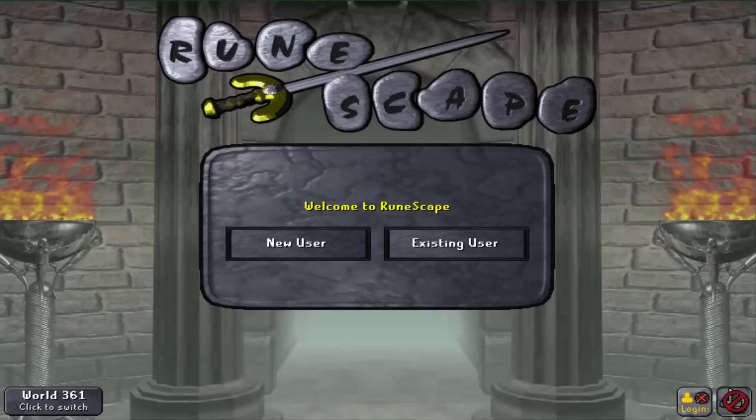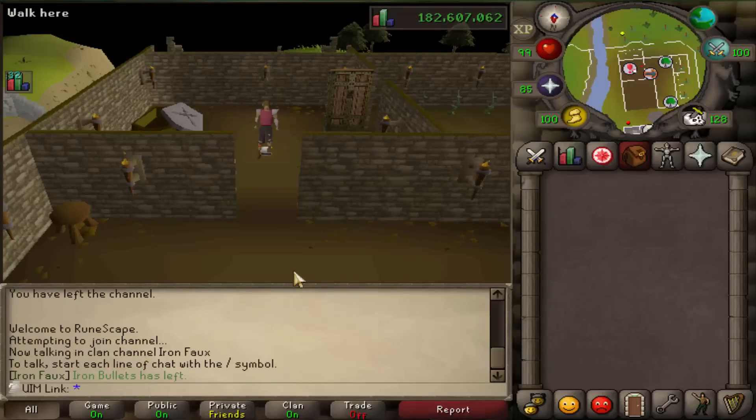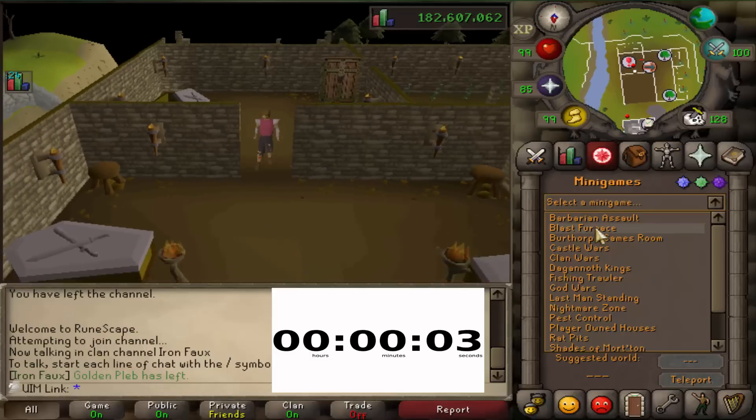You died at Bandos — let's work from there. All of our stuff is at Bandos. I have nothing in my inventory. There's no possible way I could get back in an hour — but there is. A very simple way to do this is to, of course, teleport to Nightmare Zone.